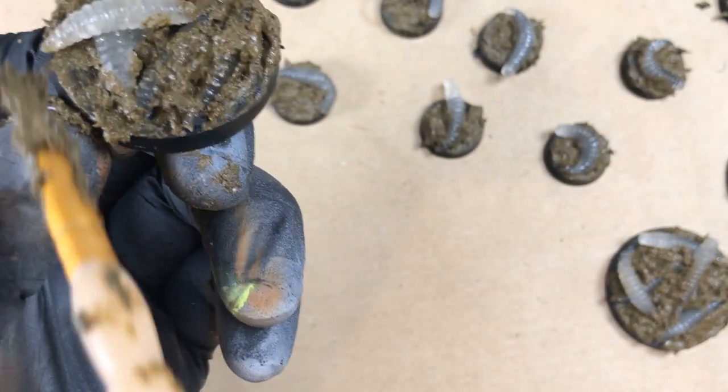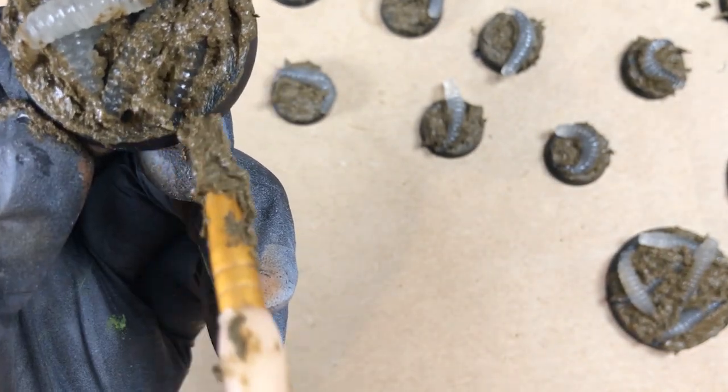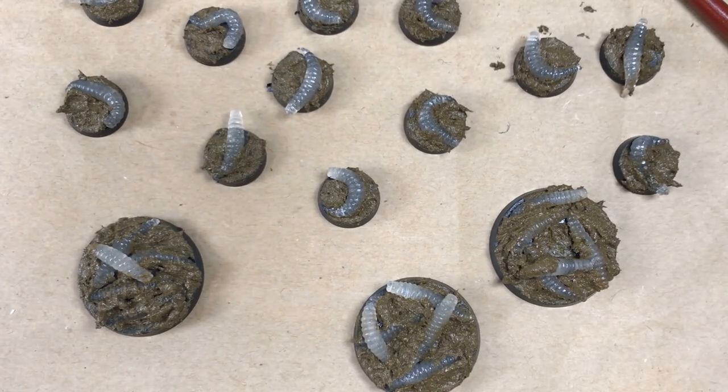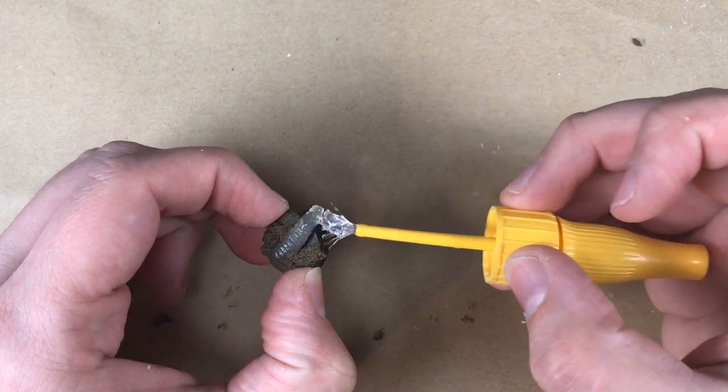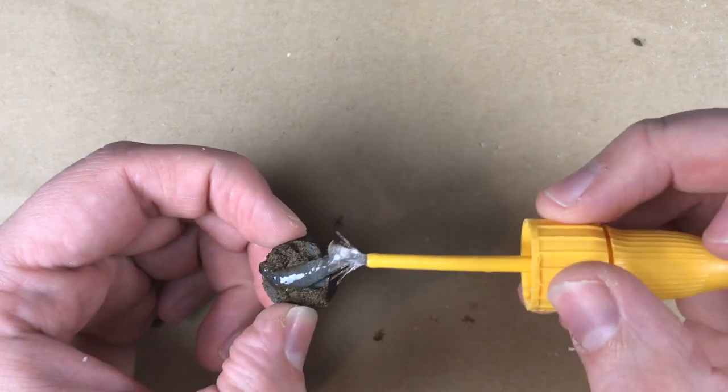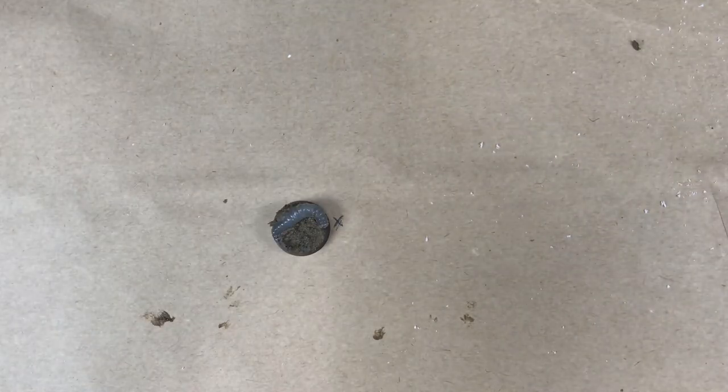I didn't think my players would enjoy grabbing slimy minis, even when battling maggots. I want my player characters to roll for disgust, not my players. So I needed to find a way to harden up these minis. I tried to simply coat them in a varnish, but this really didn't work — they were still soft and at times still sticky.